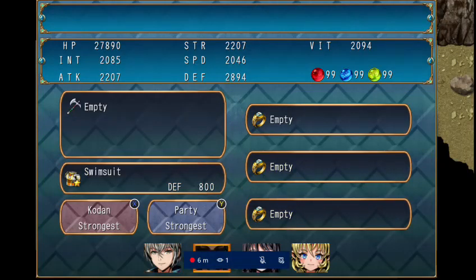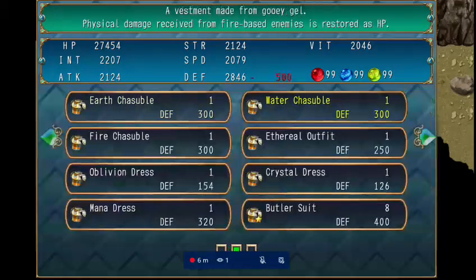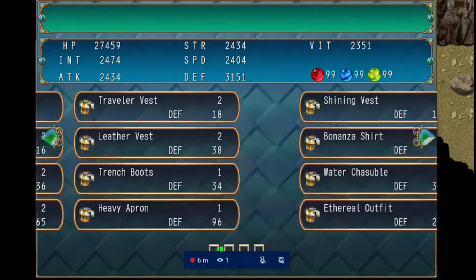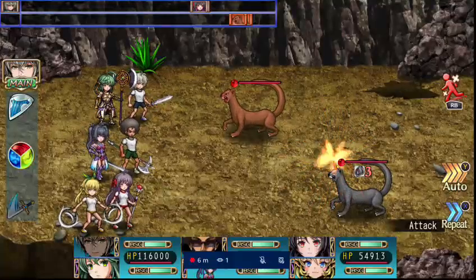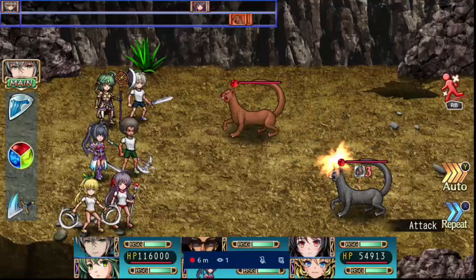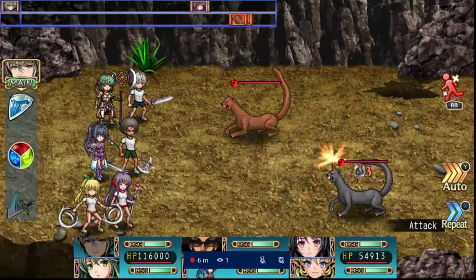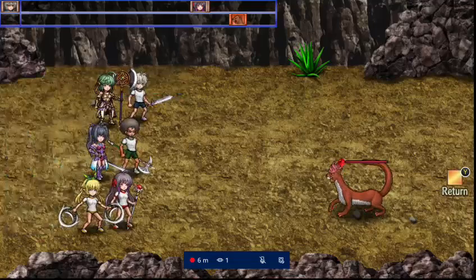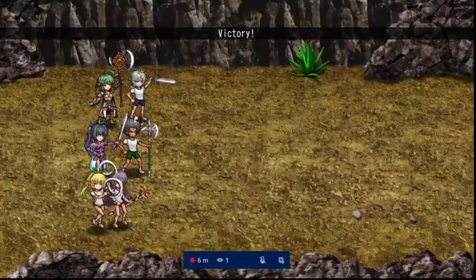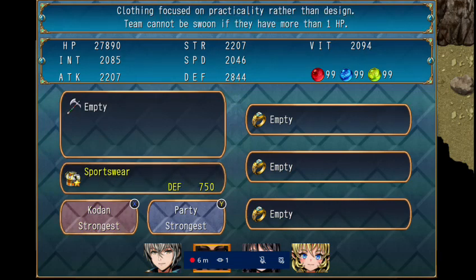Next is the sportswear — basically just PE clothes. I don't know why they included these; they could have done really cool outfits like suits of armor instead of going with these meh options. The main character gets darker blue shorts, broccoli boy — that's his nickname now — gets green shorts, and the two girls get red and yellow. Honestly I think those are meant to be boxers and underwear, which makes the 'sportswear' label questionable.